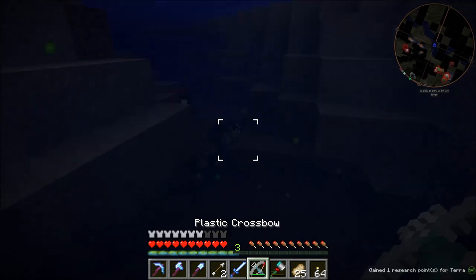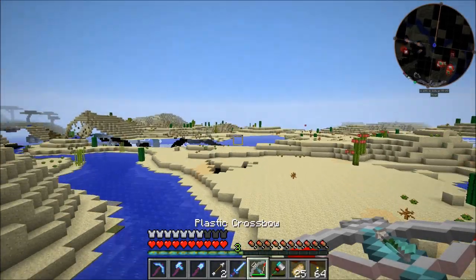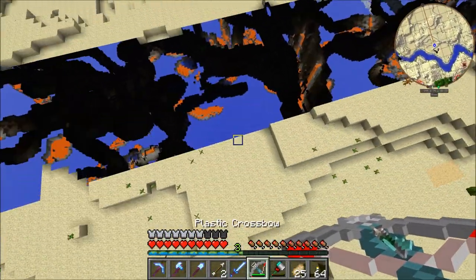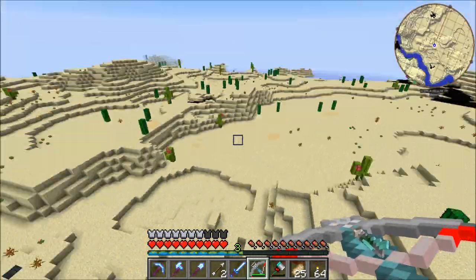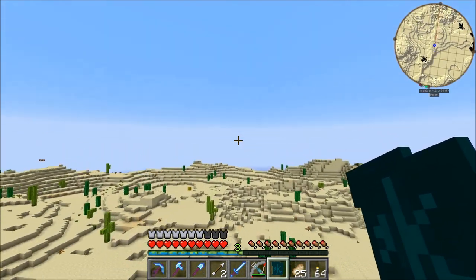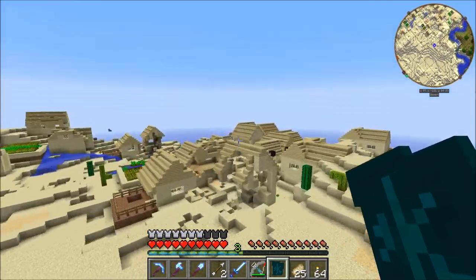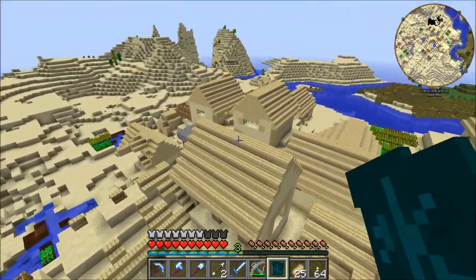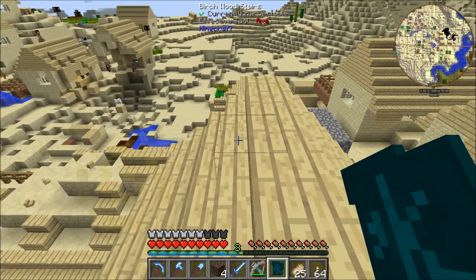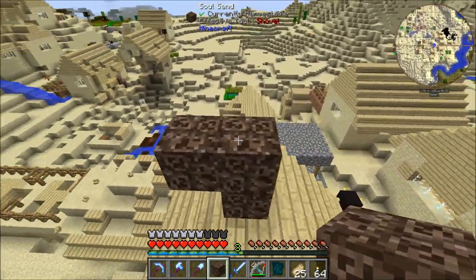One side effect we noticed: the Flying Belt I have right now gives water breathing, and I never realized that's what was doing it. I just never even noticed that I was underwater and not suffocating — when it works, you don't really notice it's working. Let's slip over to my sacrificial village. There aren't many villagers left — might have something to do with the fact that I've killed like 16 withers here. I can't imagine that would have any effect on the village population whatsoever.